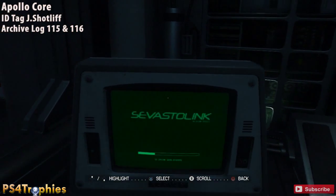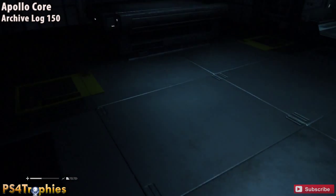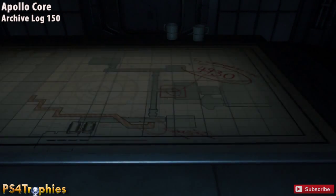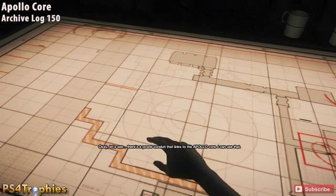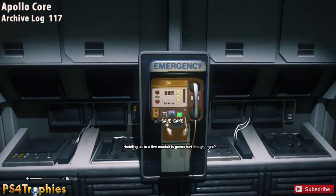I show you the map for each collectible I pick up. A little bit further, you'll need to interact with a table to get the door code 4930. That interaction actually counts as an archive log — it's number 150. Then open that door.